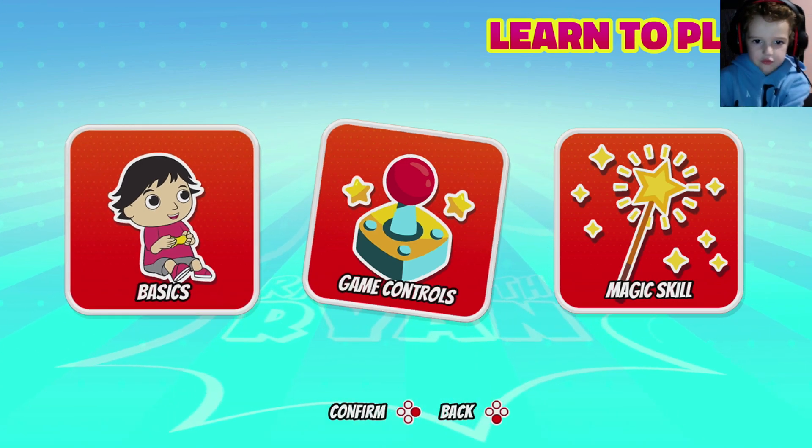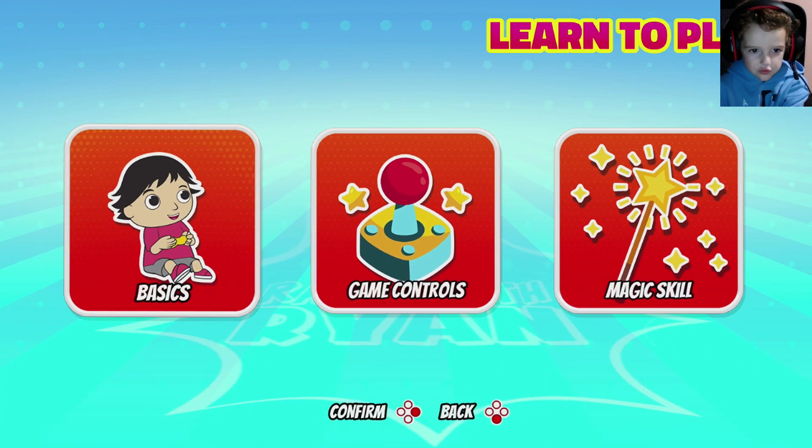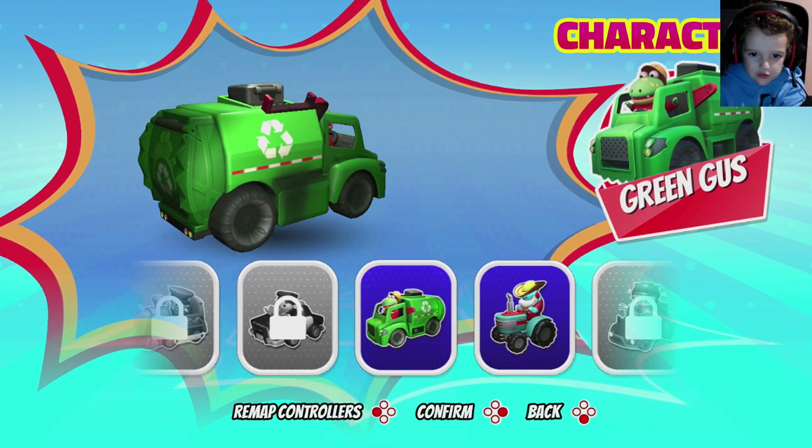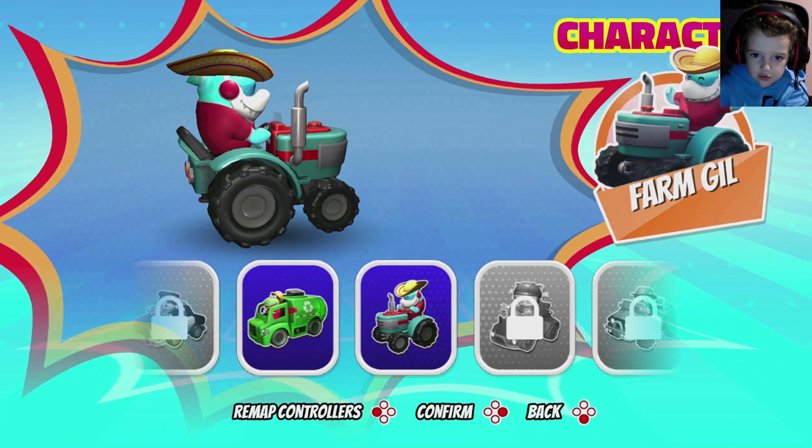Choose and start a championship, or just a quick race. In this section you'll learn how to play and how to use magic skills. Choose your car — Green Gus or Farm Gil.